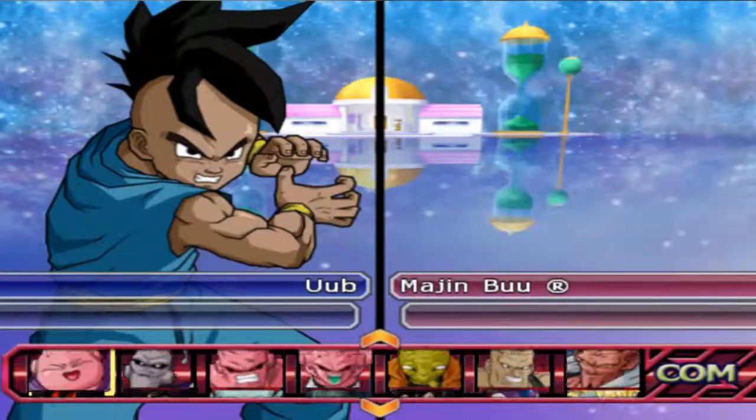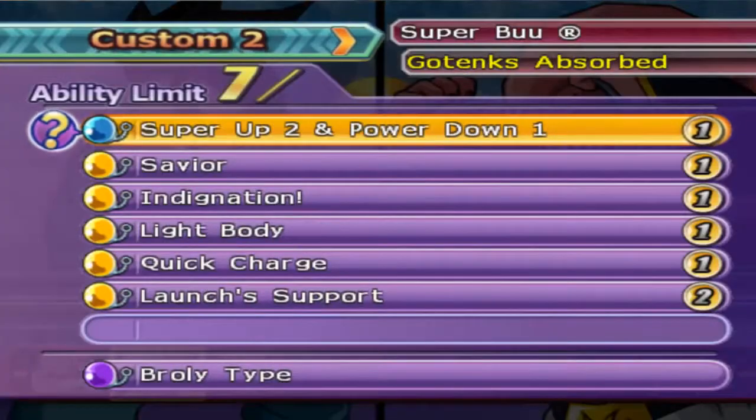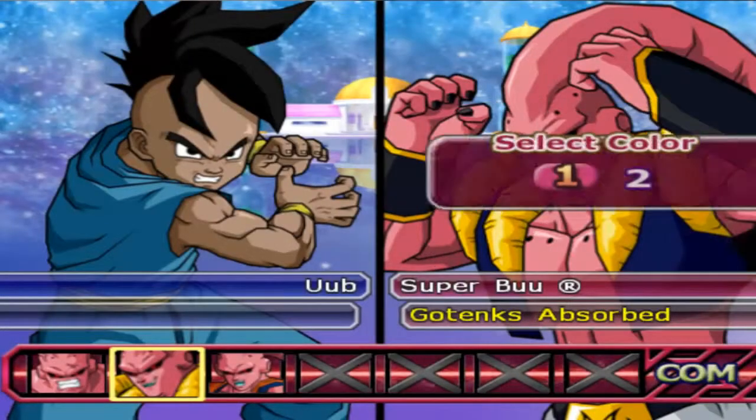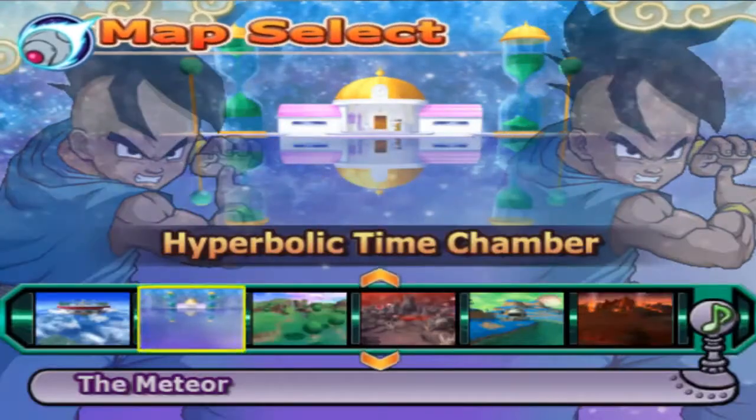Versus — also tagged with — GotenksBoo, who has Super Up 2, Power Minus 1, Saber, Ignondation, Light Body, Quick Charge instead of Fighting Spirit, and Launch Support with Broly AI. So pretty much it's who will be better with that build — Default or Freeza — and it's Fighting Spirit versus Quick Charge. Which one will be more useful on GotenksBoo?